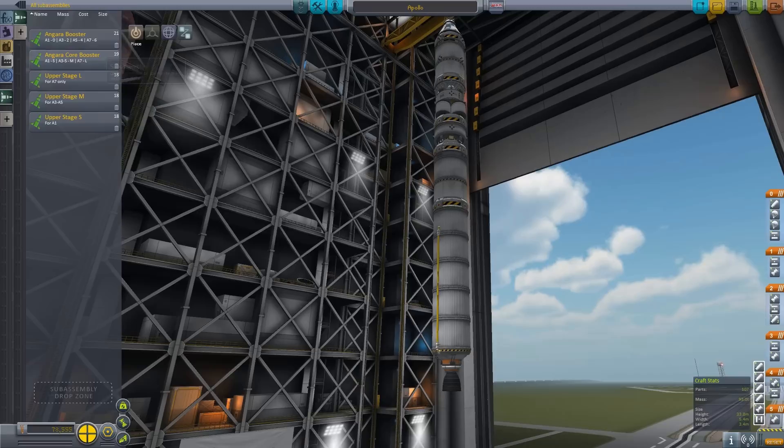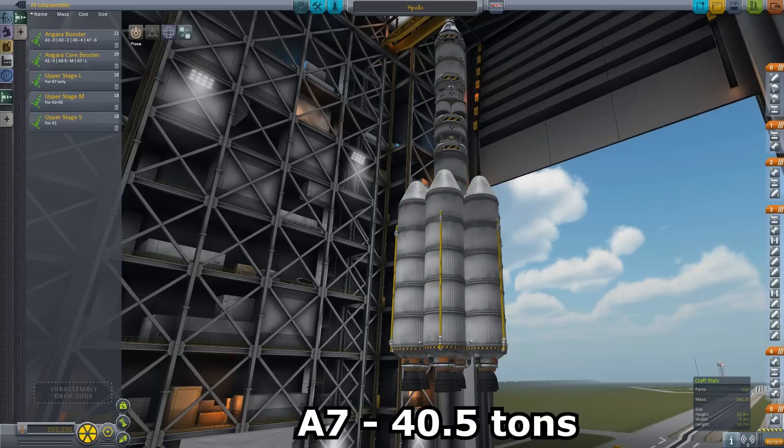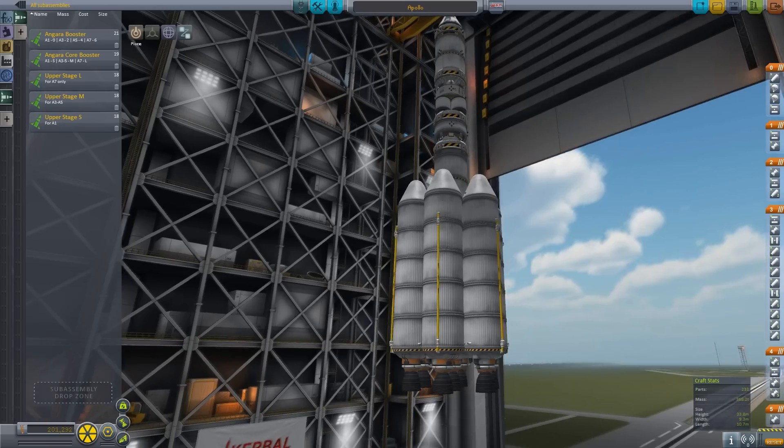We're not yet finished — we need more boosters. This is the mighty A7, powered by seven URM boosters, and it can carry more than 40 tons into orbit. For comparison, the Delta IV Heavy carries 28 tons.